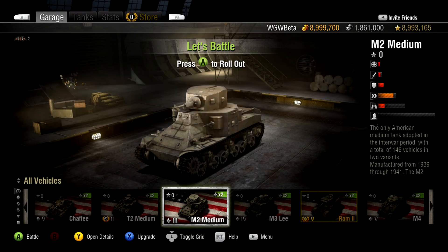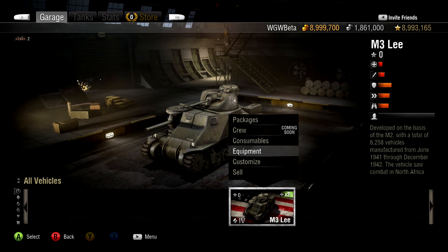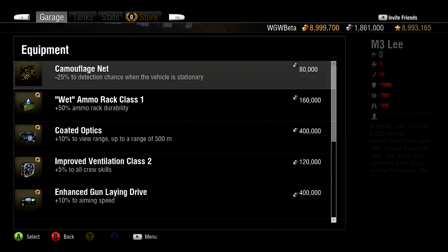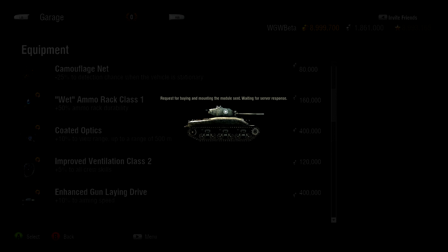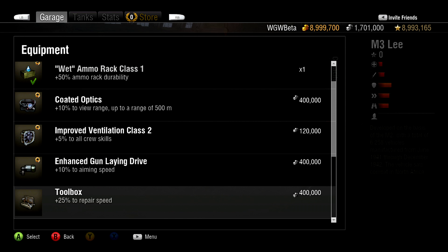Though you should choose your equipment loadout based on your playstyle, there are a few equipment choices that are universally beneficial — such as the wet ammo rack, which helps protect your ammo stockpile from damage, or the toolbox, which increases your repair speed.